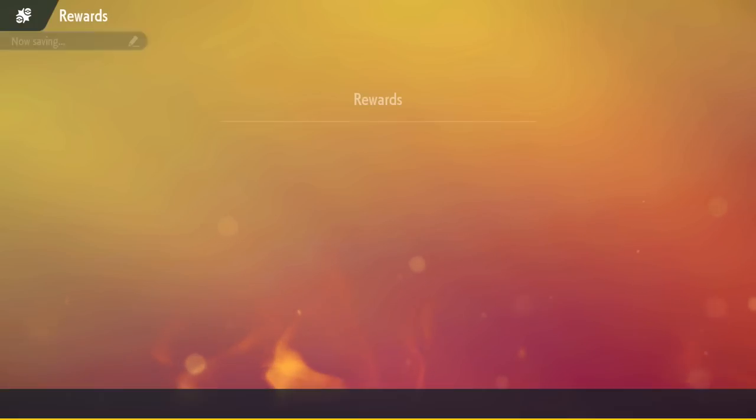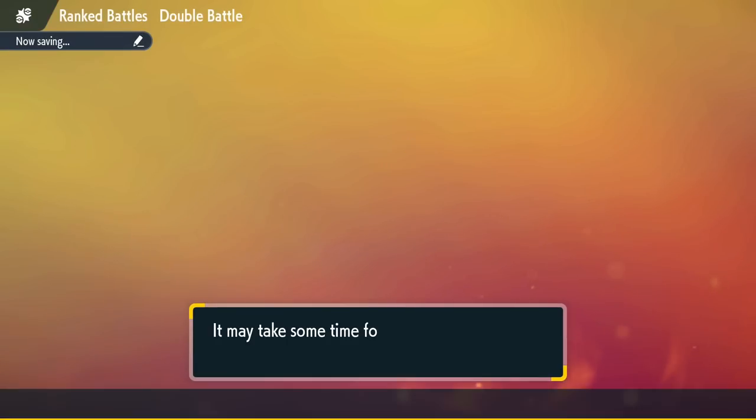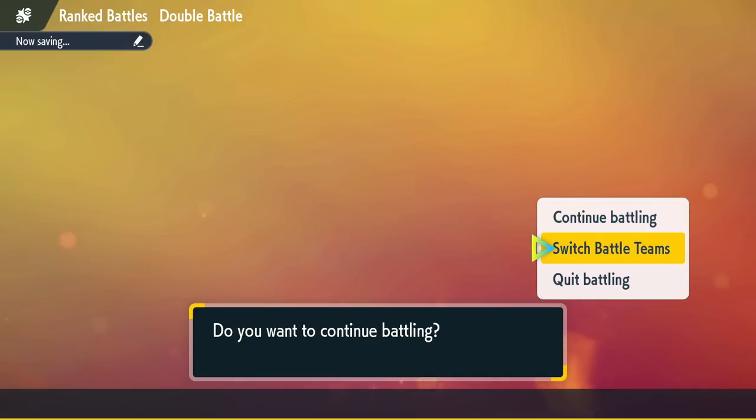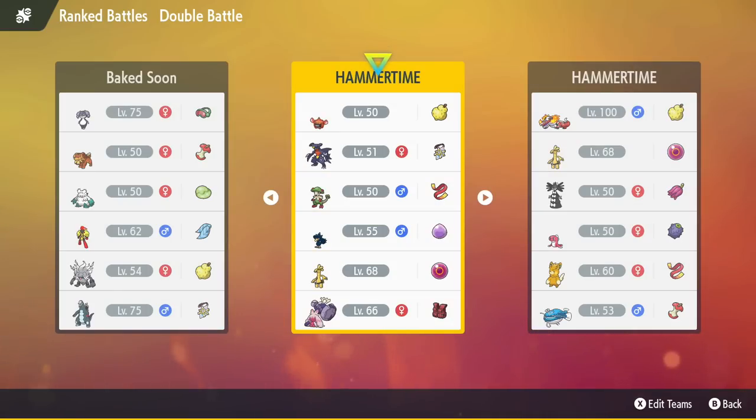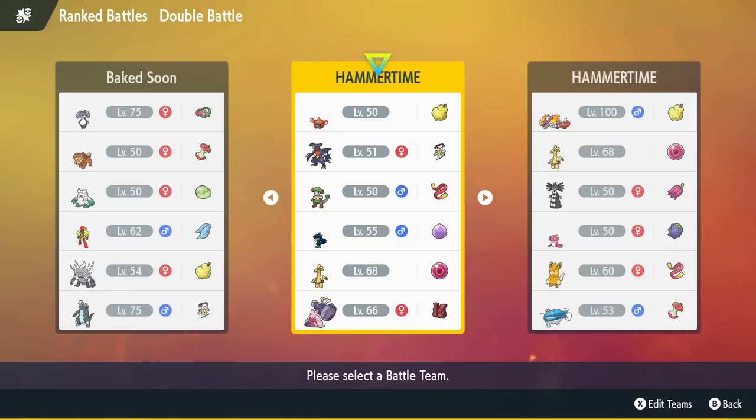We probably earned a ton of points off of that — they were top 400. That's how you know the team goes hard — I hopped on ladder and took two wins immediately with no cuts. 2,000 points — that's a decent amount. The paste for the team is going to be in my Discord if you want the details and want to use it on Showdown. The rental code was on screen earlier. If you enjoyed, leave a like, subscribe, and I'll see you in the next video. Bye!